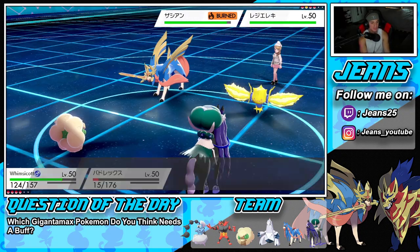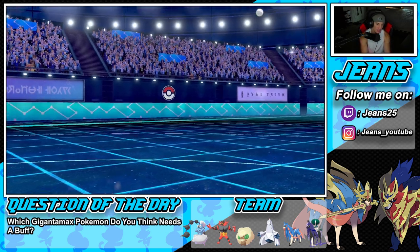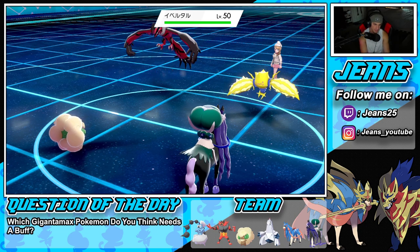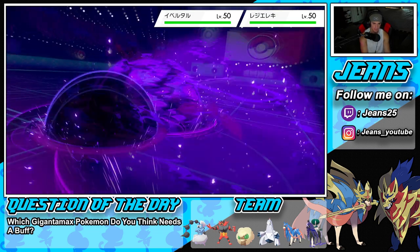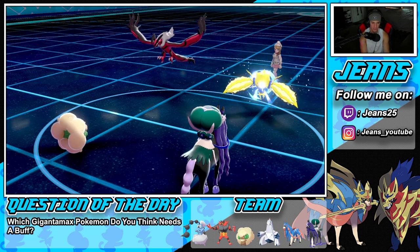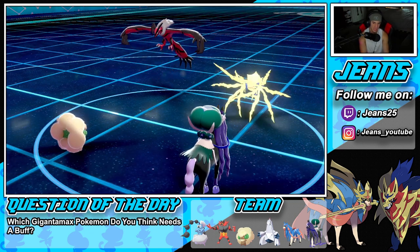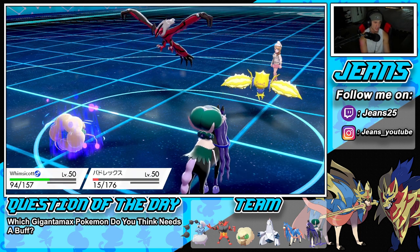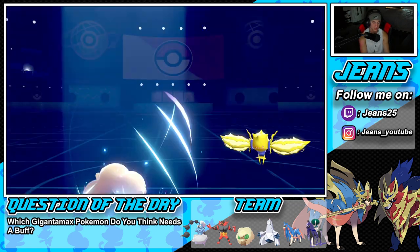Still faster on the field — we're minus one but Tailwind puts us at plus one effectively. He's going to withdraw Zacian and who swaps in? Yveltal — okay, great swap from him. Astral Barrage pokes through but we should take out Regieleki no problem. Whimsicott outspeeds it — he dodges that! Calyrex dodged it! I love you Calyrex! He's probably going to Dynamax Yveltal.